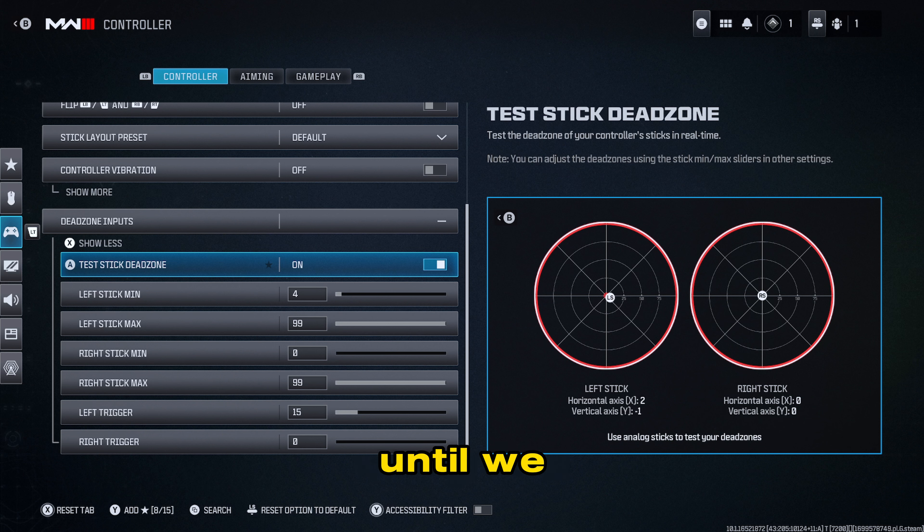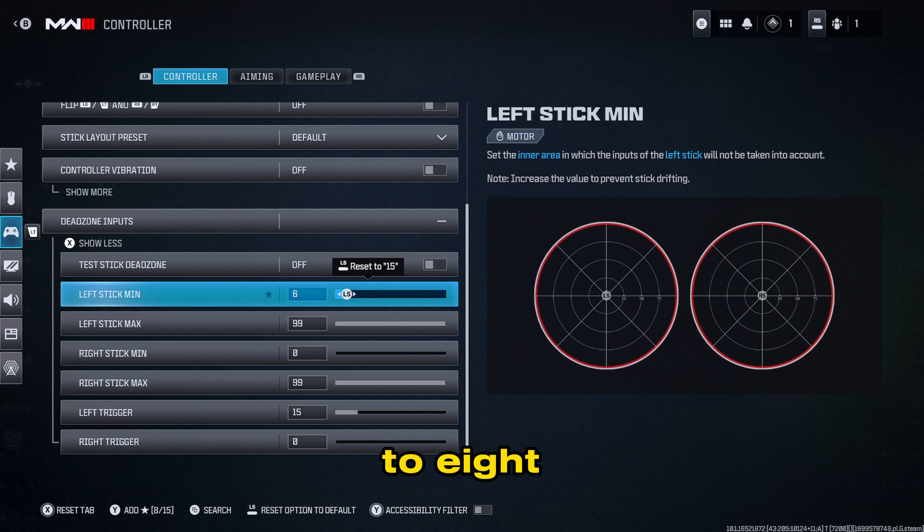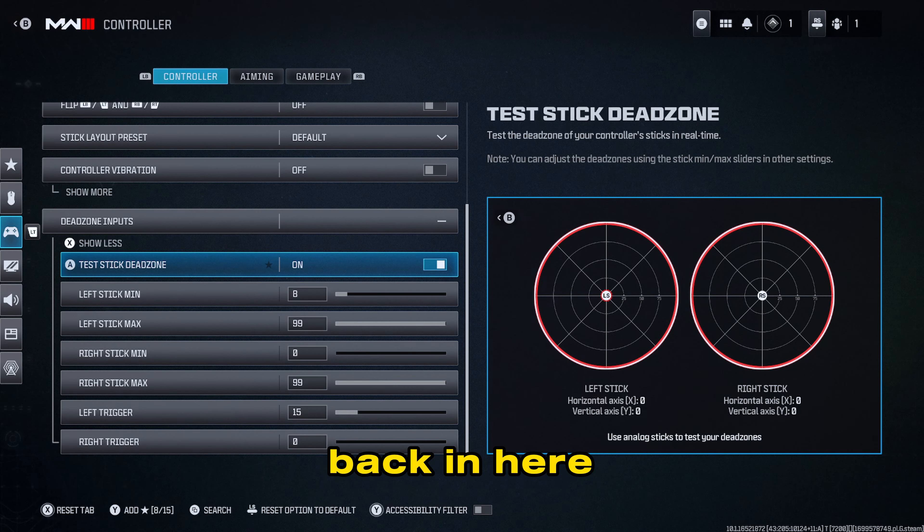Keep incrementing until you get zero zero on all axes. Your left and right will probably get fixed before your up and down, so you'll have to keep going back and forth. Personally, I know that setting this to eight is the perfect number. When I come back in, I no longer have stick drift — everything reads zero. Going up, down, left, right — it's all clean. Sometimes you can't fix this through settings alone, and that means you just need a better controller.